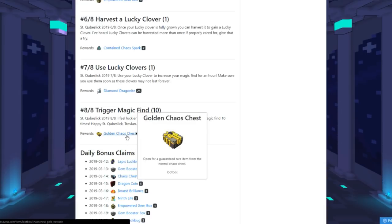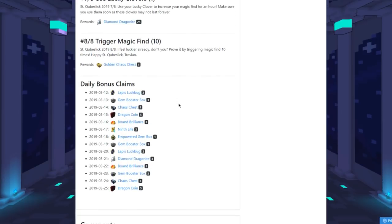I want to highlight the last part: every day there is a daily bonus to claim. The rewards across the 14 days include luck boxes, gym booster boxes, Chaos Chests, dragon coins, bound brilliance, nine lives — actually three of them, which is pretty crazy — Empowered Gem boxes, dragonite, and more. So if you're going to log in at least once a day over the next 14 days, make sure you claim these rewards because they're quite good.